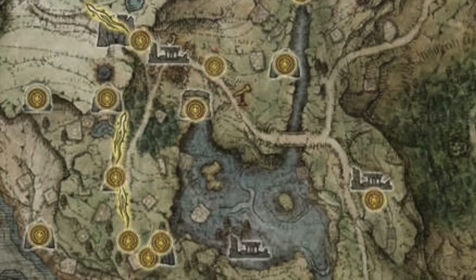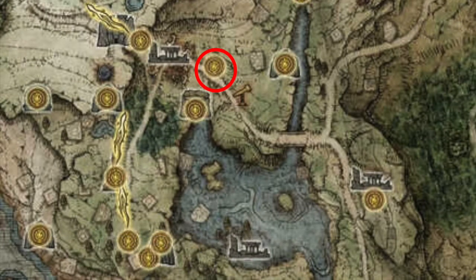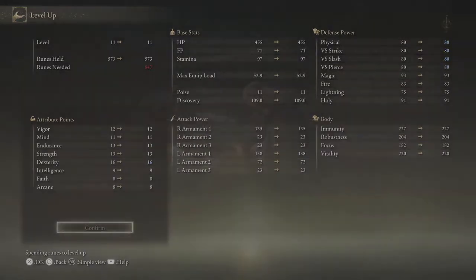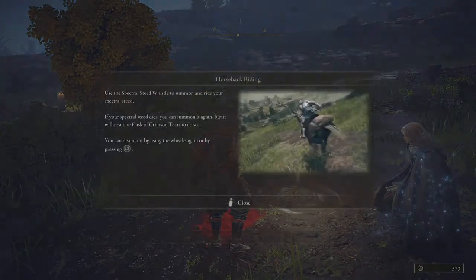Now that we have a good amount of runes, we're going to go to this site of grace. Talk to somebody — not going to spoil it — so we can finally level up. After talking to this lady, we finally get the ability to level up and she gives us some nice little presents. I'm going to throw a couple stats in here and then she's going to give us a nice little horse to run around.